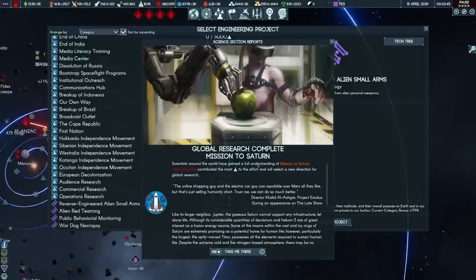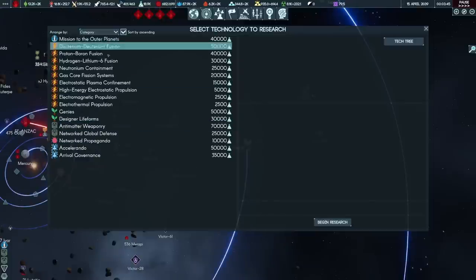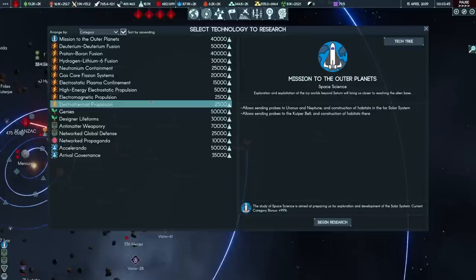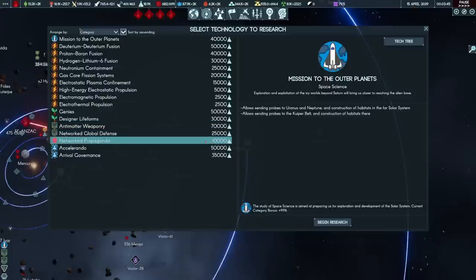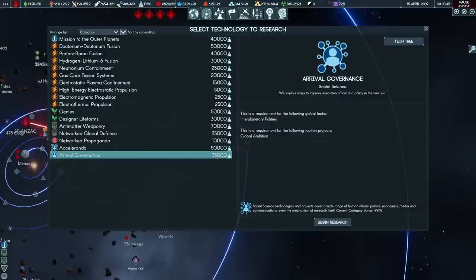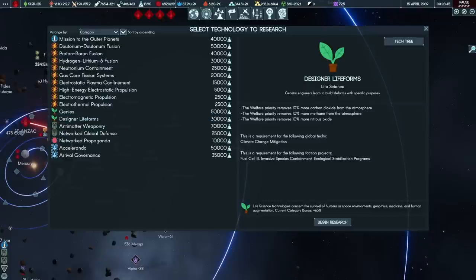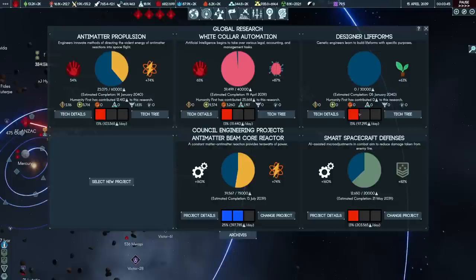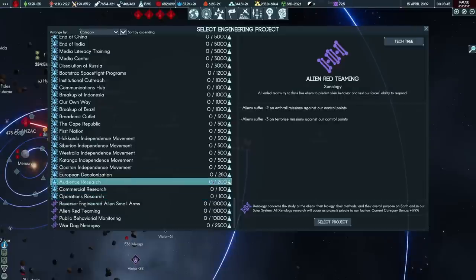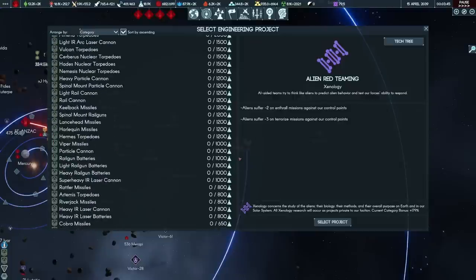While all this is going on, we've unlocked the mission to Saturn and get to hear the head of Exodus throwing shade on other billionaires. For research, Out of Planets is a definite option, eventually needed to send assets out to the Kuiper Belt to attack our enemy, though not super high priority. Interplanetary polities from rival governance could be very useful. Designer Lifeforms — I'll keep it on low priority, finishing by 2040. I could give myself more defense against Enthrall, but my plan is to eliminate the last Hydra operatives instead.